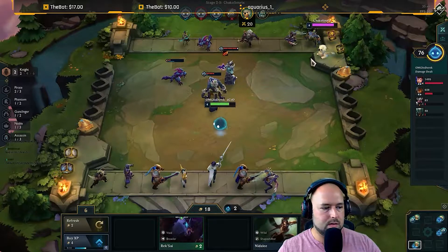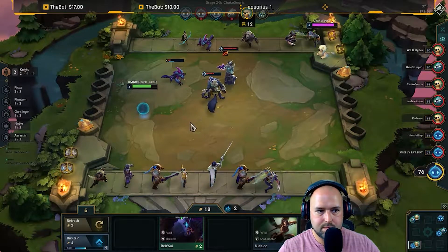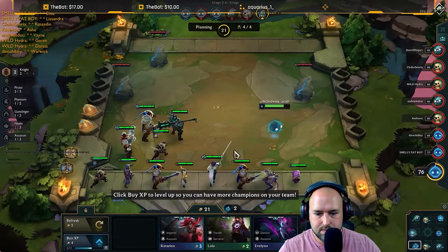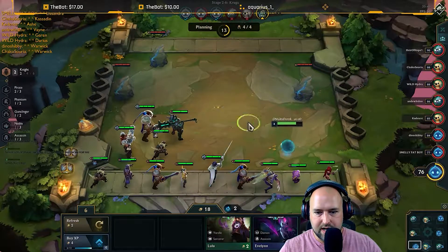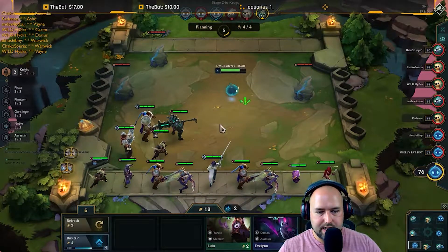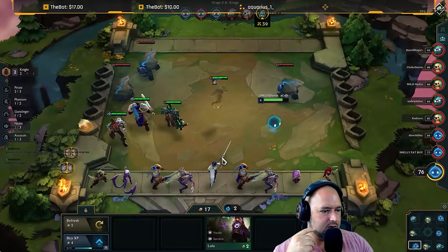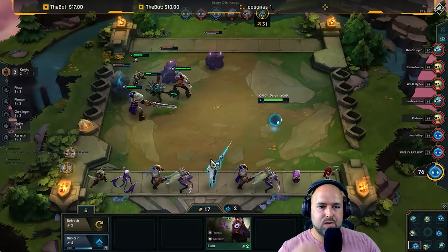Get off me! I need another pirate. We'll grab Pyke — he's strong as hell — and Katarina just for the assassin in case we end up going assassin. There's another Katarina. I want Evelyn for the assassin; maybe we go assassin. Different people do different things — I tend to roll early until the Krugs then save from there. That's what I'm still trying to figure out: when to start saving versus rolling — it's difficult to decide.